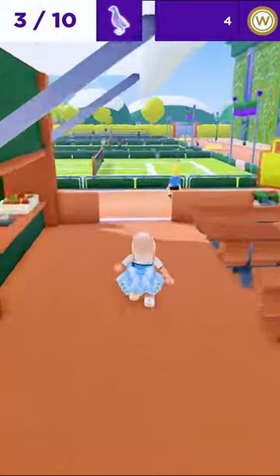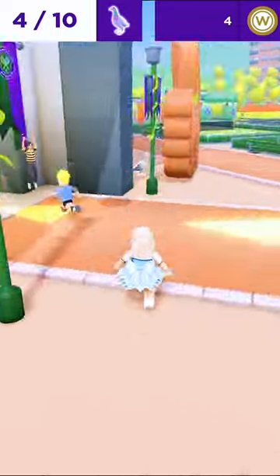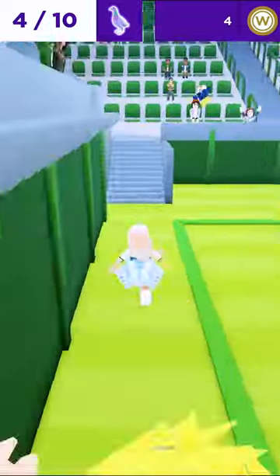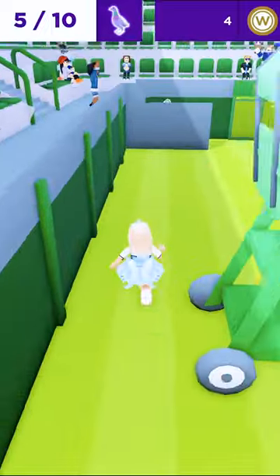Let's leave the store and go to these tennis courts. Here is the fourth bird. Now go this way and turn left here. In this place, there will be two birds. The first one will be here in the stands, and the other one will be on the other side, here on these stairs.